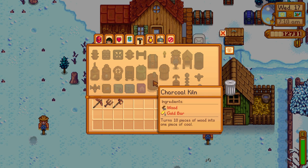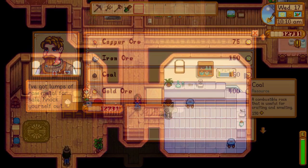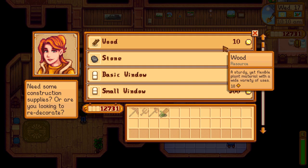The last way you can get coal is by buying it from the blacksmith. It's kind of expensive though at 150 gold for a single piece. Alternatively, you can buy 10 pieces of wood from Robin for 100 gold and use it in your kiln if you have one, saving you 50 gold. But that should only be done if you're out of wood or don't want to chop trees down.